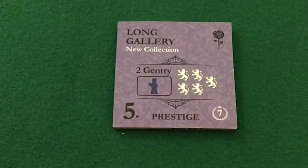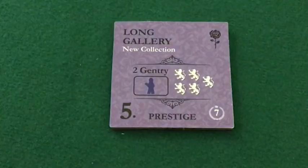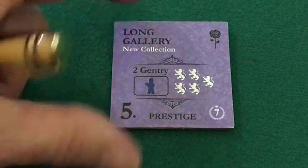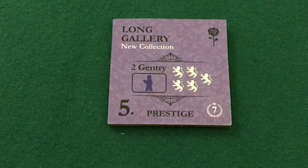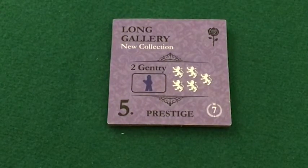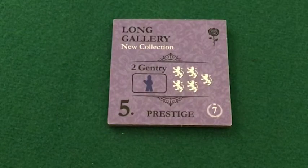Sometimes you have a choice and the benefit is so compelling you're willing to re-host. But at other times you might need to pass on a second host in order to increase the victory points on tiles that are currently representing a penalty.